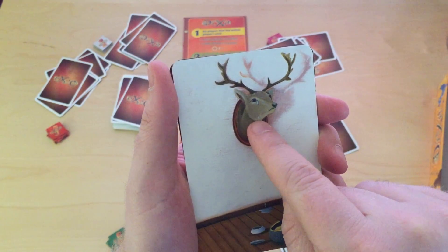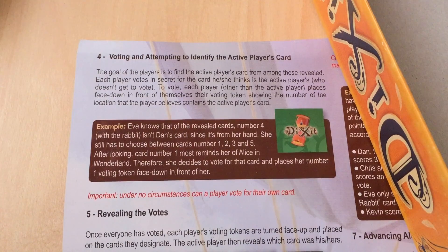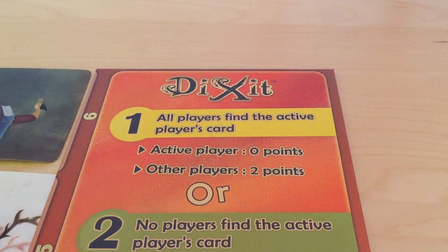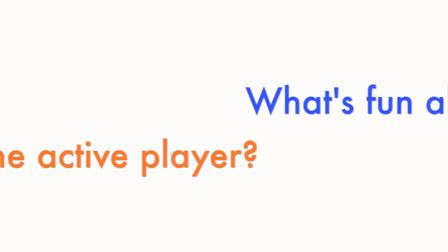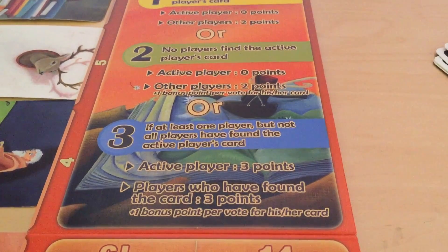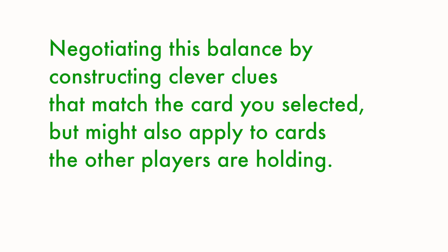Now you may be thinking: why not just describe the card as vividly and accurately as possible? The reason is that in step 3, the other players are going to vote for which card the active player played. If everyone guesses the right card, the active player gets no points. But you can get points: if at least one other player, but not every player, guesses the active player's card, the active player gets 3 points, and so do the players who picked the right card. That's the fun of being the active player — negotiating this balance by constructing clever clues that match the card you selected, but might also apply to the cards the other players are holding.